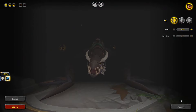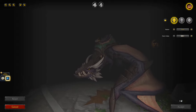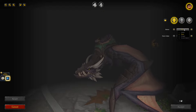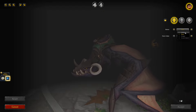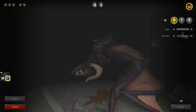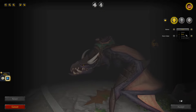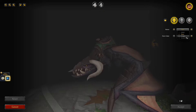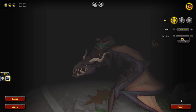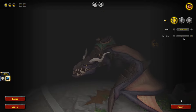So it's kind of dark here, but we're going to go ahead and look at the customization options as much as we can see them. For the horns we have Coiled, Thorn, Charger, and Curved Spike — I'm liking the Curved Spike. You can also change the color; not a huge difference, but I'll go with the Bone White, I think.